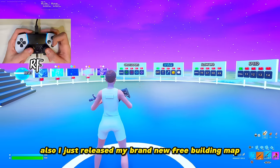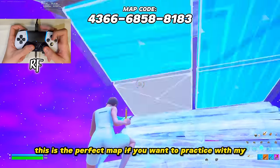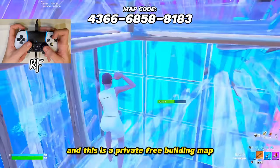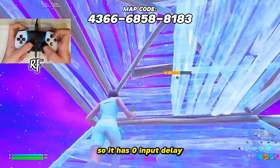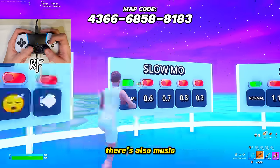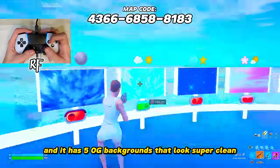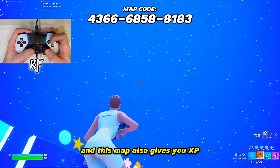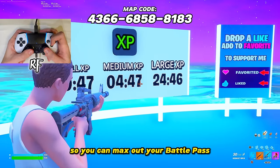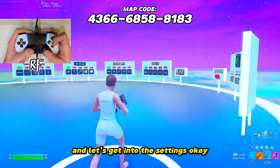I just released my brand new free building map. It's the perfect map if you want to practice with my new settings, and it's a private free building map so it has zero input delay. It also has custom crosshairs, music, speed and slow motion mode, 5 OG backgrounds that look super clean, and it gives you XP so you can max out your battle pass. Come try the map out and let's get into the settings.